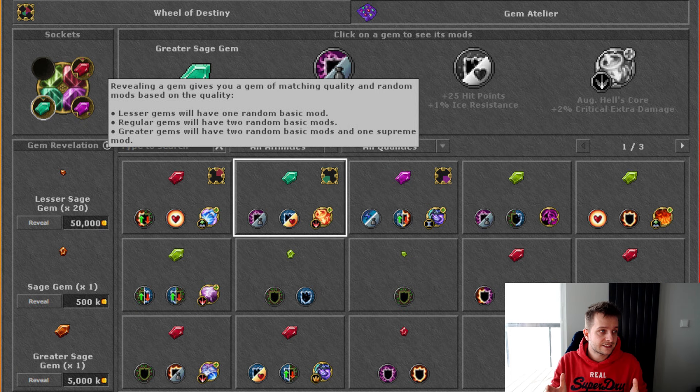You need to reveal the gem via the new Wheel of Destiny interface. There's a new section called Gem Atelier, as you can see in the image. You have to be in the temple — like in the regular Wheel of Destiny — and you need to have the gem in your inventory and then come into this screen. The values you see in the screenshot are no longer true from the test server; it currently costs 125k for a lesser gem, 1kk for a regular, and 6kk for the greater gem reveal.